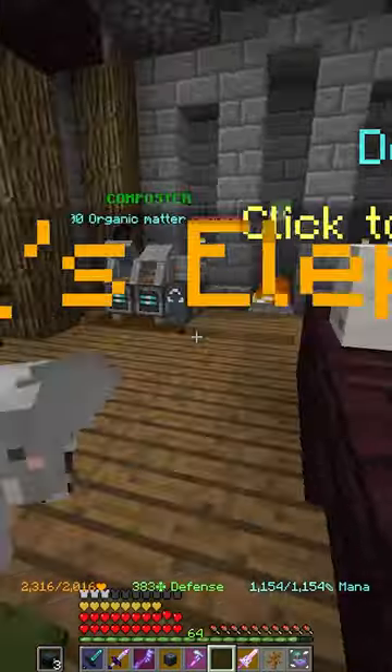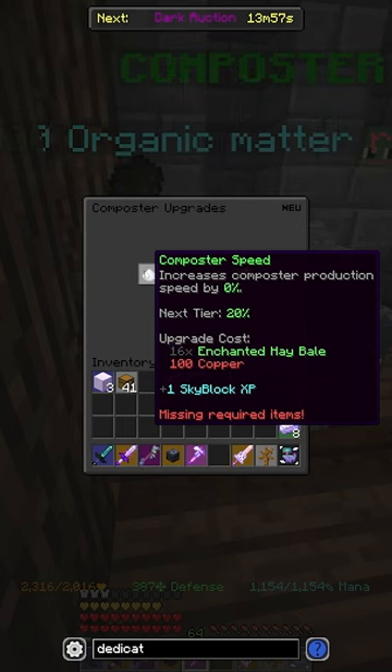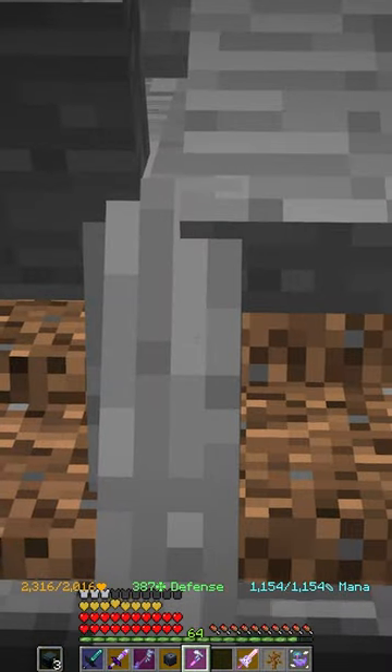You also get the yellow bandana, which you can put on your elephant pet for 30 more farming fortune. They also added composter upgrades, which is really going to help the speed and the amount of compost that you get per crop.